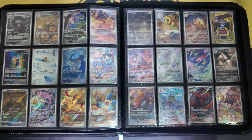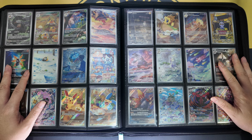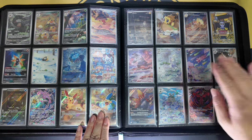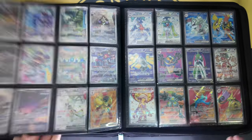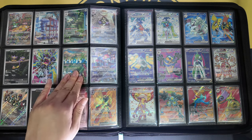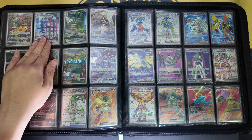I want to take this opportunity to talk about the cards that I did not pull from the Booster Packs. They are Palsal, Minen, Mino, and also at the back, they are Ipom, Loud Red, Swablu, Stelix, and Veraton.